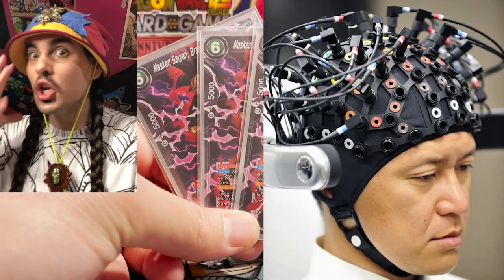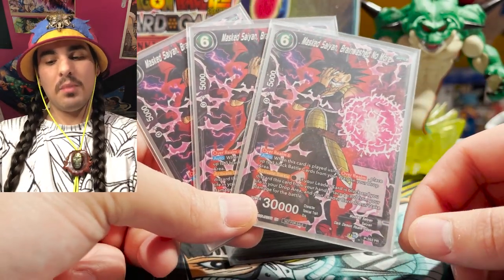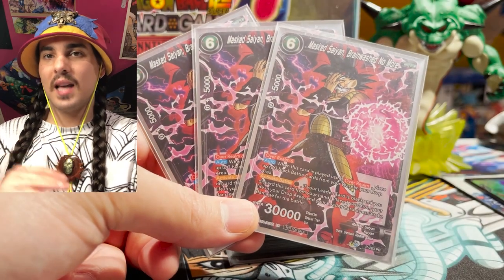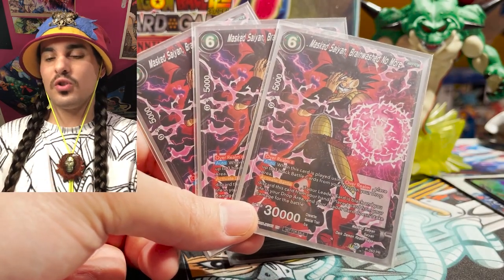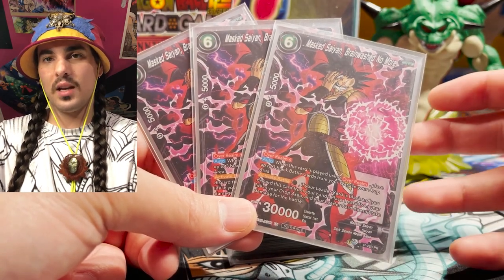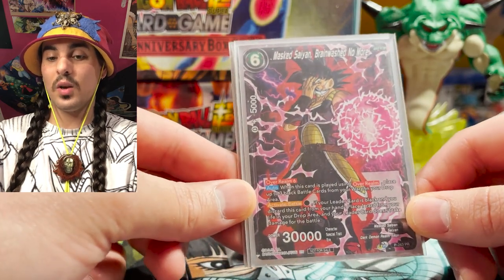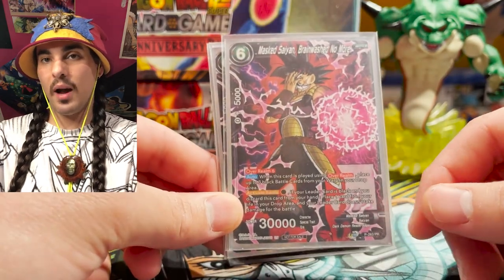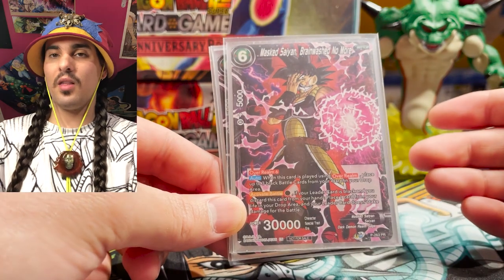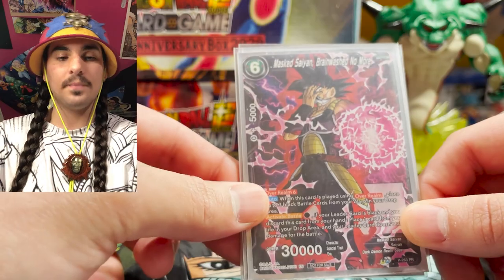Masked Sand — brainwashed no more. The main thing you're going to use this guy for usually is keeping him in your hand. If they hit you with some crazy attack like a quadruple strike or a victory strike, you just activate battle, play him, deal a damage to yourself, and then you don't take any more damage for the battle. He's also a free Overrealm six, so you can also just get this guy on board via Overrealm six and get another 30k swing. He is a great play extender on top of his amazing activate battle skill.